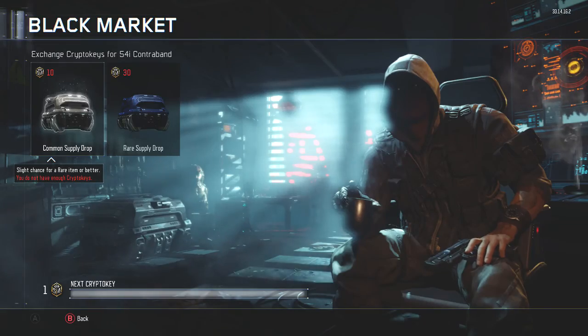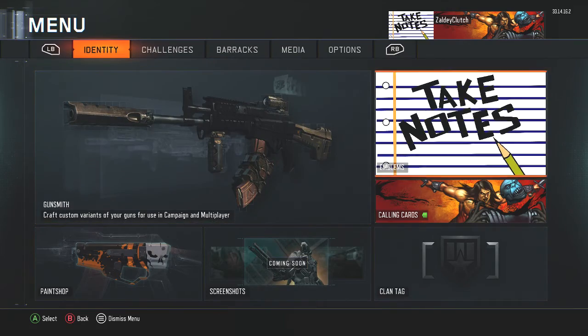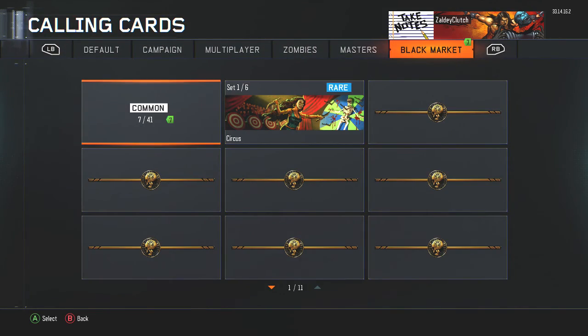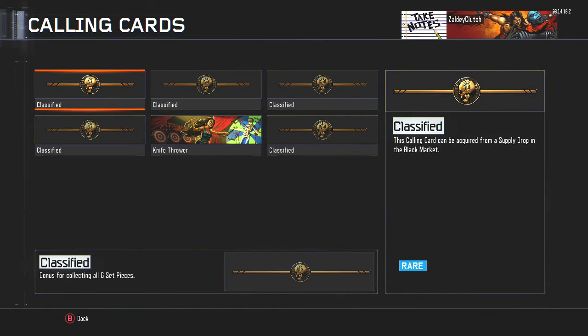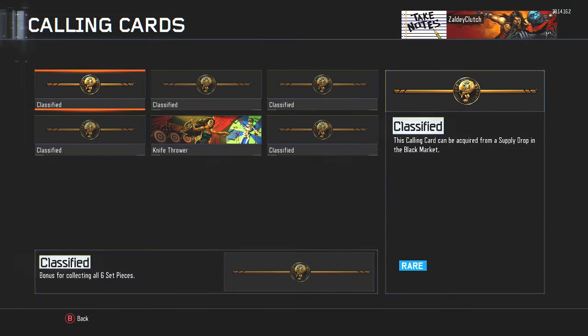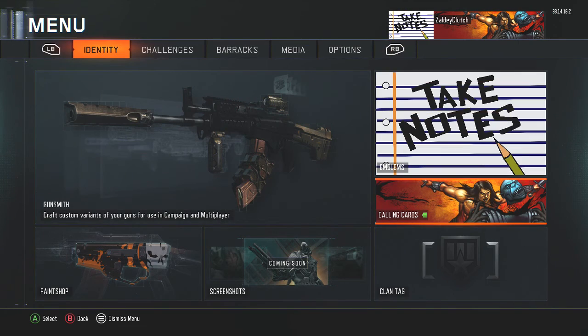I'm going to look at all the calling cards and stuff I got real fast. Black market — they got a lot more. These are all common, and I do have one rare. I got the circus thing a long time ago — actually on Thursday night when the game came out. It's okay.